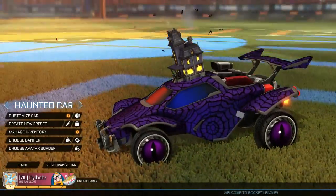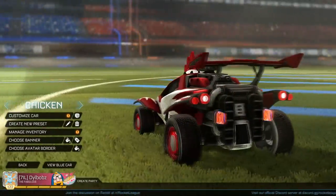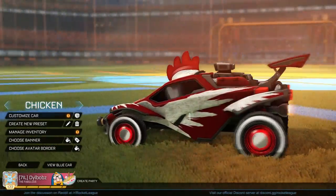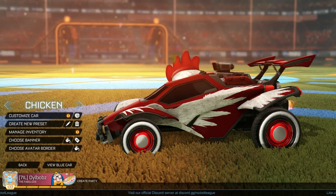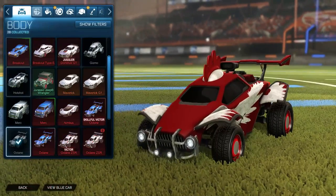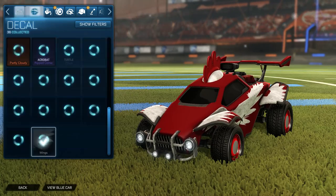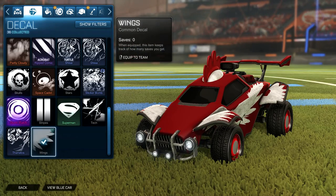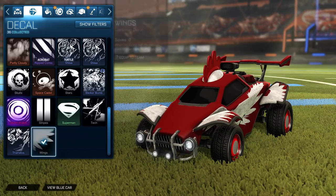Moving on to the next car, we have this chicken costume themed car. The story behind this car is one of my friends who just started playing Rocket League put together a crazy car, but what it does remind me of is dressing up as a chicken to go trick-or-treating as a kid on Halloween — that's why I've chosen this. You want to go to the Octane and choose the Wings decal, which is just a common decal everybody has.